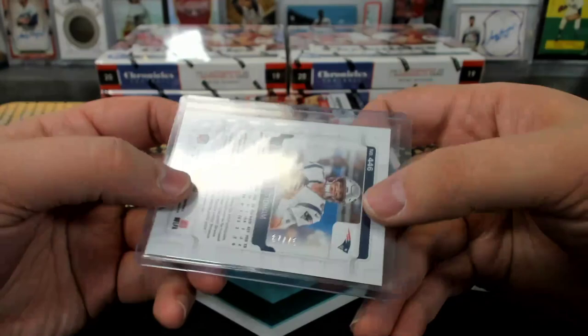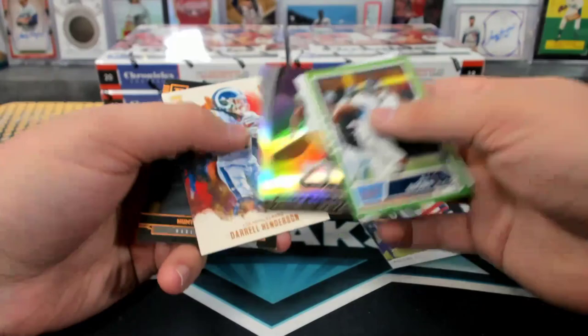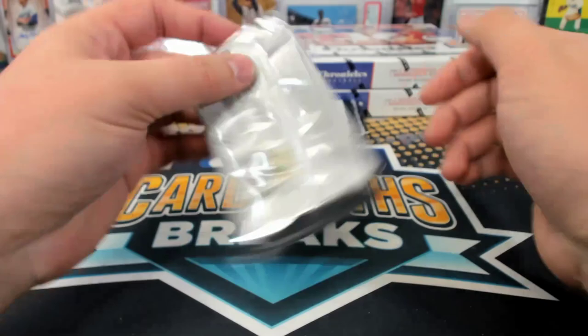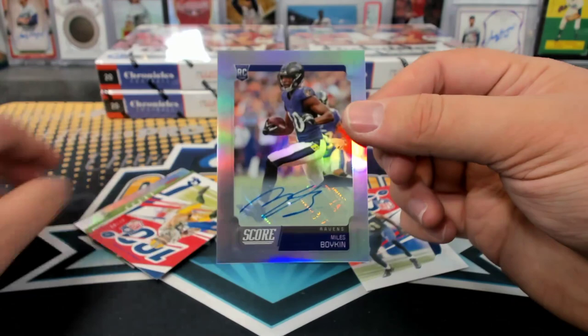Keep flipping them the wrong way. 67 of 75. Roethlisberger to 199. Miles Boykin to 75 — it's all Score autos, they look good though. McCluffin.